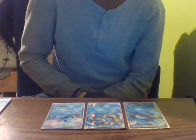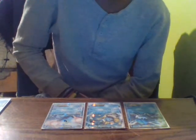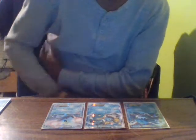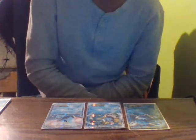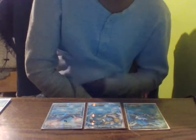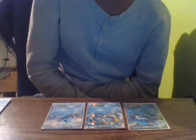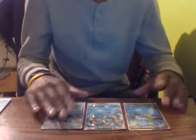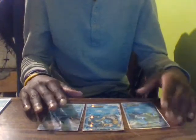Glaceon EX's second attack, Crystal Ray, does 70 damage — similar to Jolteon EX except Jolteon's version prevents Basic Pokémon from attacking next turn, while Glaceon's Crystal Ray prevents all damage done to this Pokémon by attacks from Evolution Pokémon next turn. So if your opponent has Evolution Pokémon like Mega Charizard, they would do no damage to Glaceon EX.